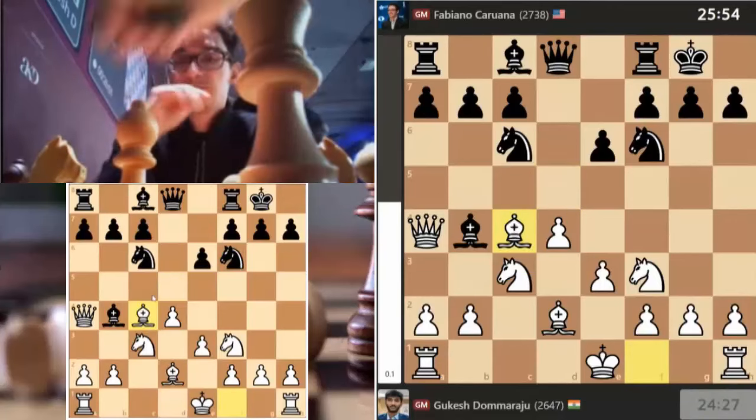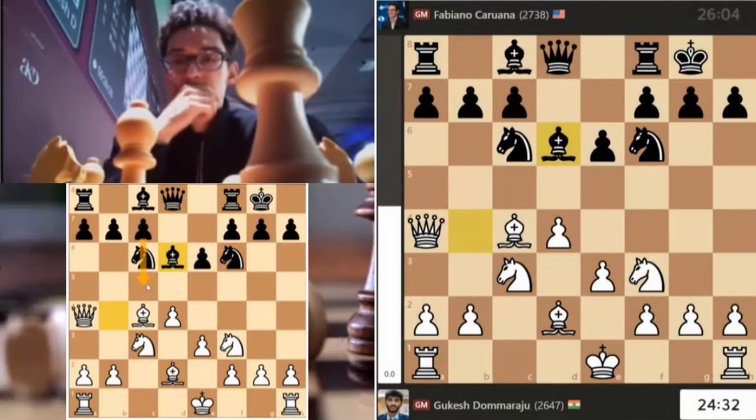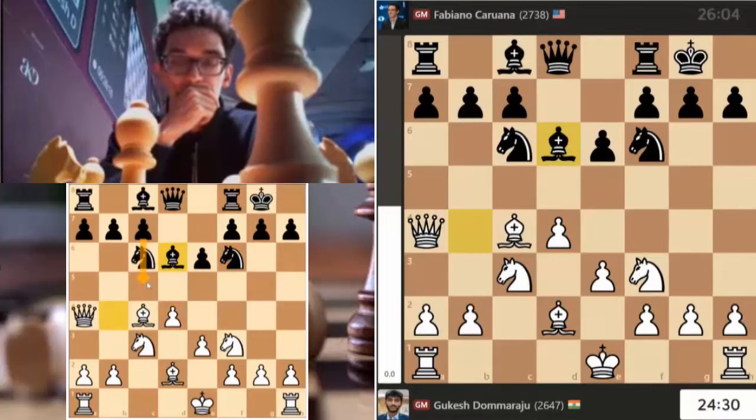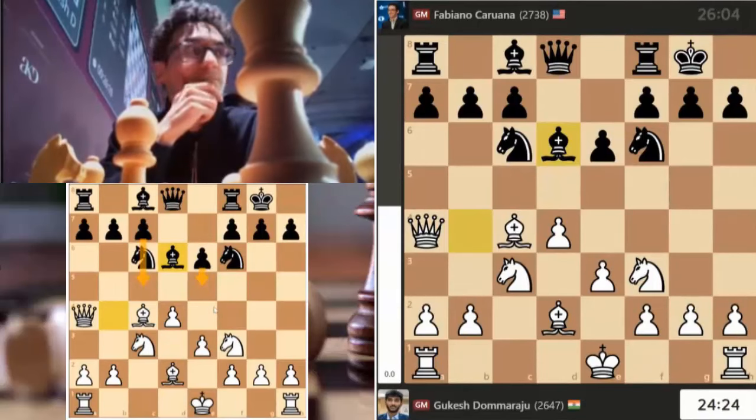Captures on c4, and since black cannot play c5, he tries to make a virtue of necessity, and in this case he starts to play for the break e6 to e5. All very, very standard play.